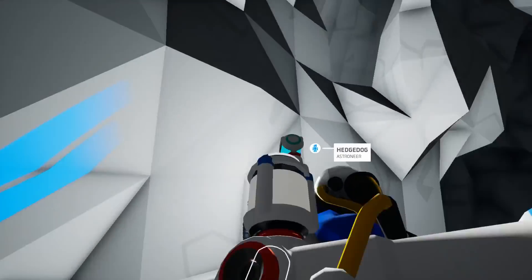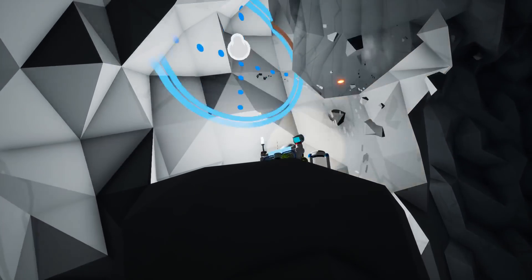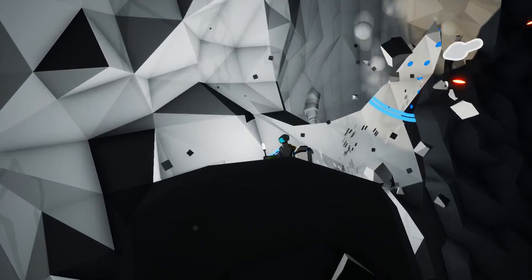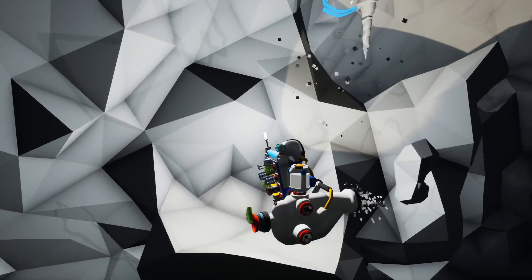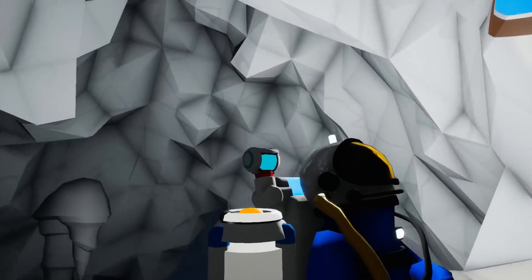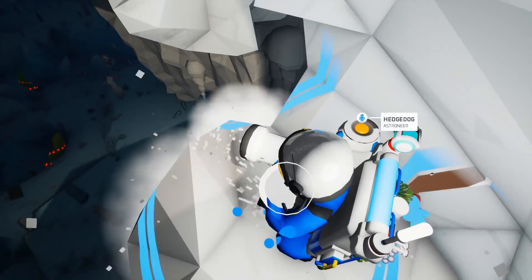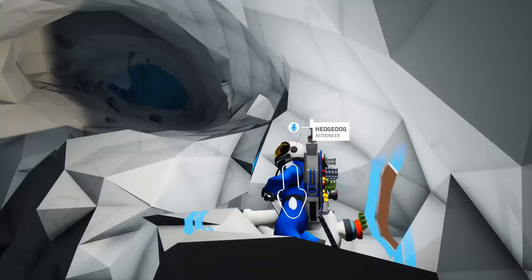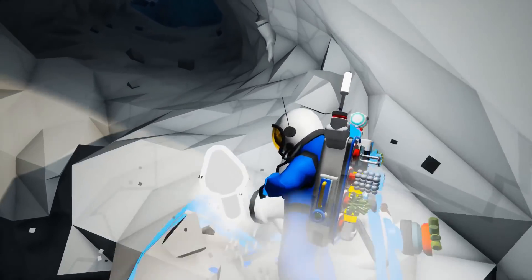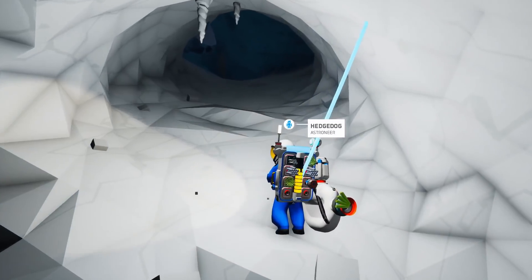Digging is just point and click, but for elevating and flattening, we need to have a soil canister anywhere in the backpack, fill it with some soil by digging, and then use Ctrl or Alt to flatten or elevate respectively. The best way to get familiar with flattening and elevating is just messing around with them yourself — they're not very complicated.